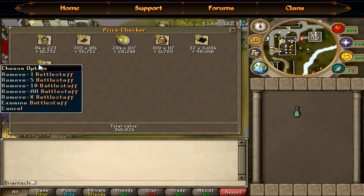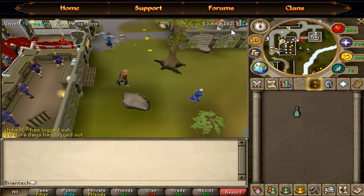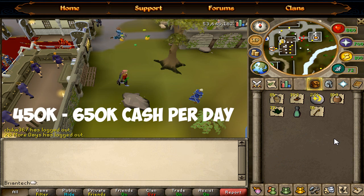Also, for the battle staffs: if you have Varrock armor four you can get up to 108, making 108k profit, or 64k with Varrock armor three. I also forgot to mention you can collect feathers and runes from shops and sell them at the Grand Exchange for a good profit — that can add an extra 100k. So this makes it around 450k to 500k cash per day for 10 to 20 minutes of work.